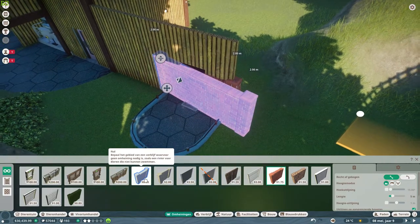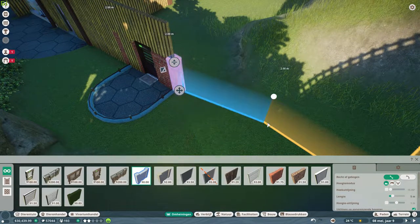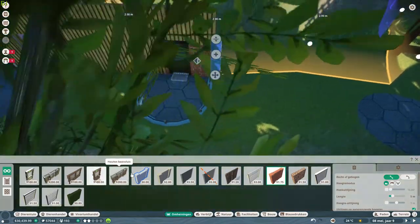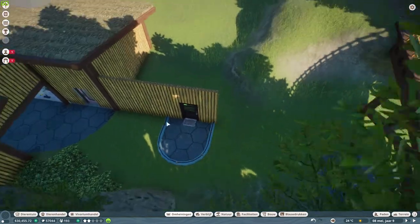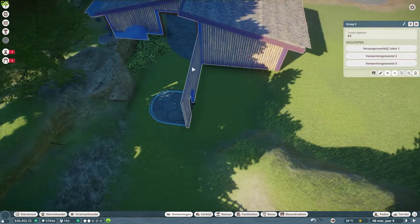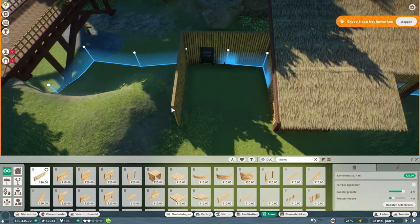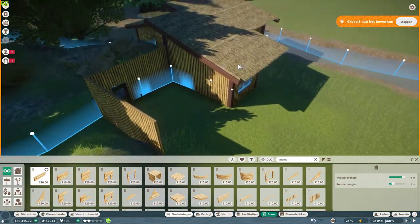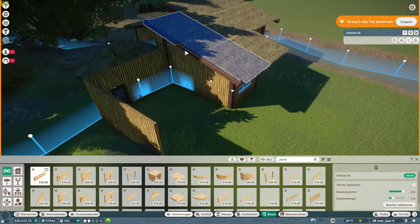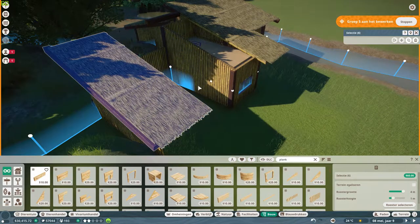Here we are — invisible fence, let's connect it up again over here and then connect this one. Then close this down as well as part of the building. We can also give them a hard shelter immediately. Then copy this roof and just move it over like so.